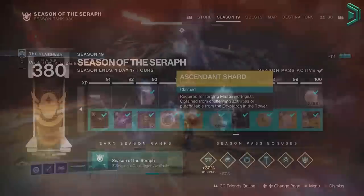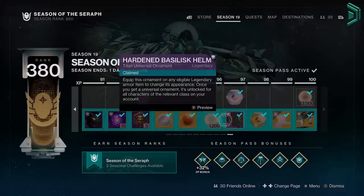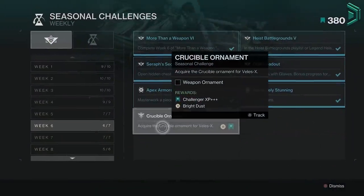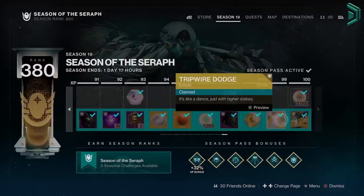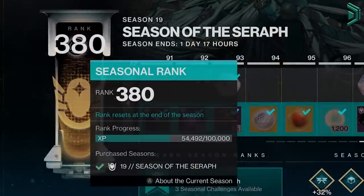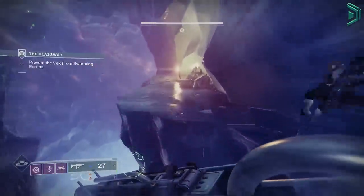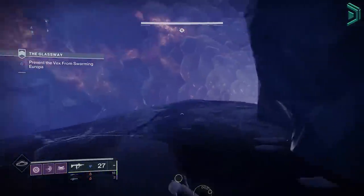Season Pass Ranks are levels you earn each season which reset at the start of a new one, usually every 12 to 15 weeks. You can level up this rank by earning XP through completing bounties, seasonal challenges, and general activities. As you do that, you'll unlock new ranks and rewards up to level 100 on the season pass, and one season pass rank is 100,000 XP. You can level up further than 100 but there's no real benefit other than getting bright engrams every 4 levels and extra bonus power.